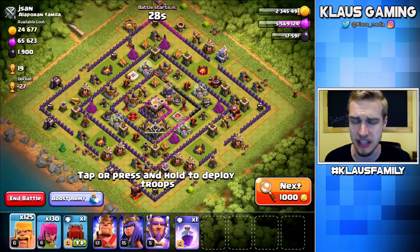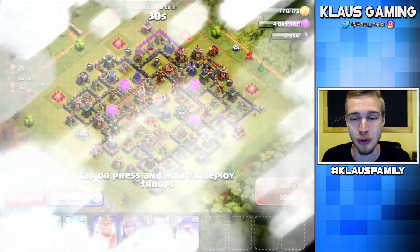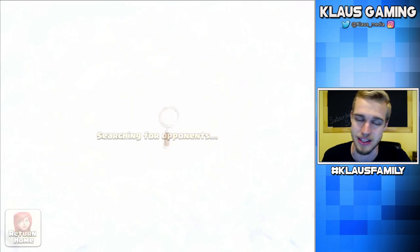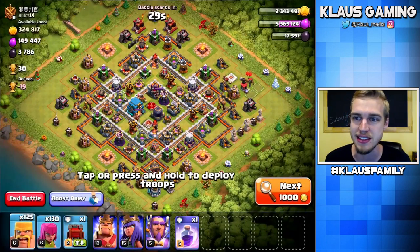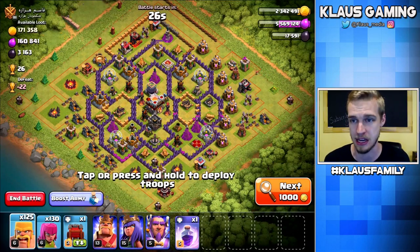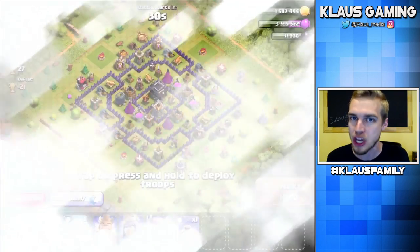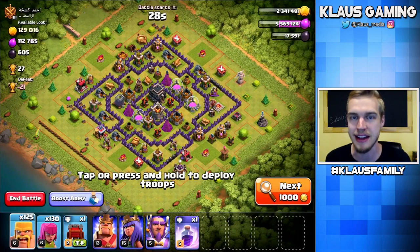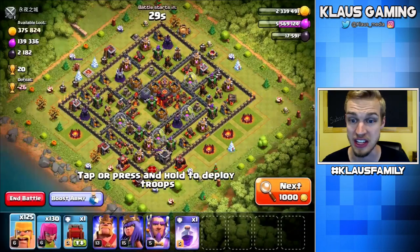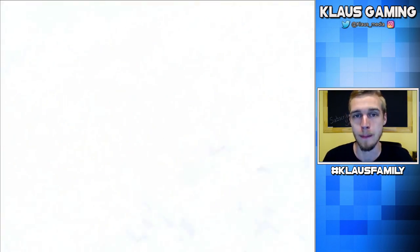I've got my Barch, kind of making it up into Gold League. Really trying to get up into Crystal League, but it's tough. My defenses are too low level. I lose every defense really badly. And honestly, I don't find a lot of bases that I can hit. Let me try to find some good bases. I'm sitting on about 2.3 million gold and I need 3 million, or at least 2.5 million. So we'll be fine. We need to find a base that's actually hittable, and we're going to Barch and Chill it.